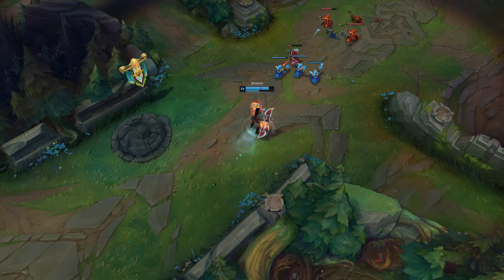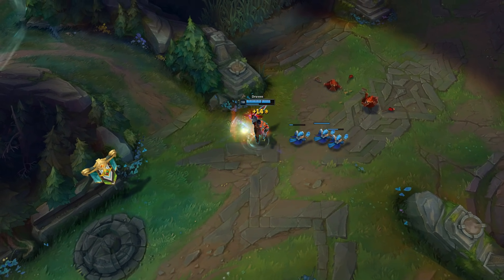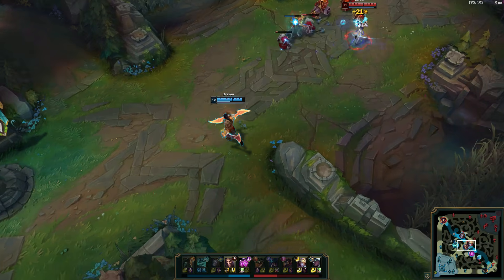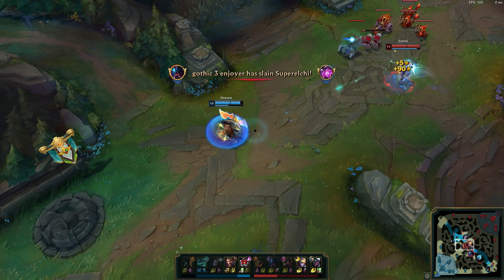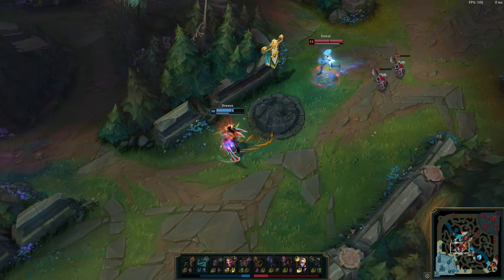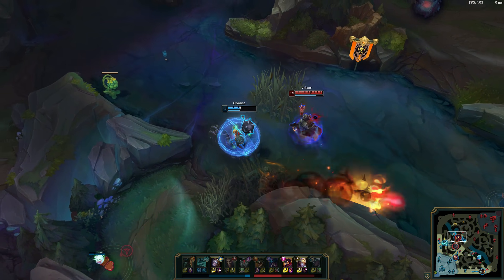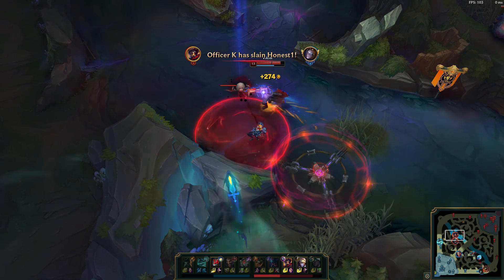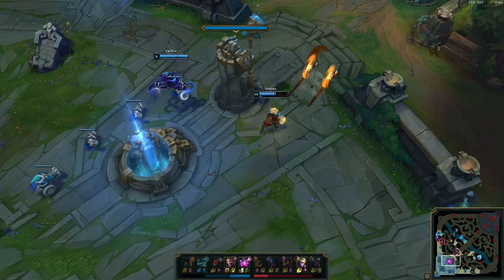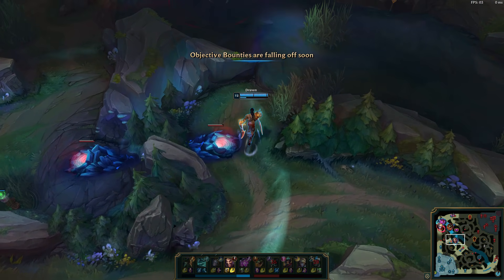Such a patient approach does come with its cost. Not only is the enemy able to make progress on the map by taking your towers, but also dragons will be very difficult to contest for you. However, the alternative would be directly playing into your enemies while they're at their strongest, which is a sure way to lose the game — so this patient approach is the only way. You can't control your teammates who might get frustrated and overextend, but dying with them is definitely not the solution. Play it safe and get your items first before you challenge.